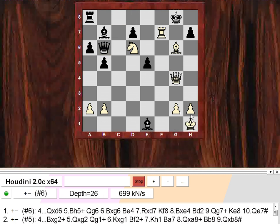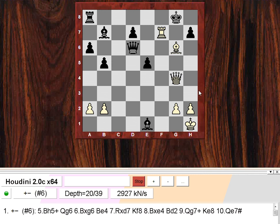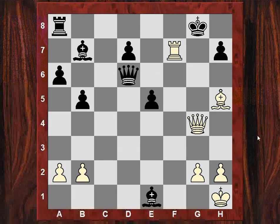After King h1, Queen takes d6 — there is a way of winning. Not Bishop h7 because King takes f7 and then there's nothing, but Bishop h5, holding on to the rook. So that's cool — the combination seems okay.